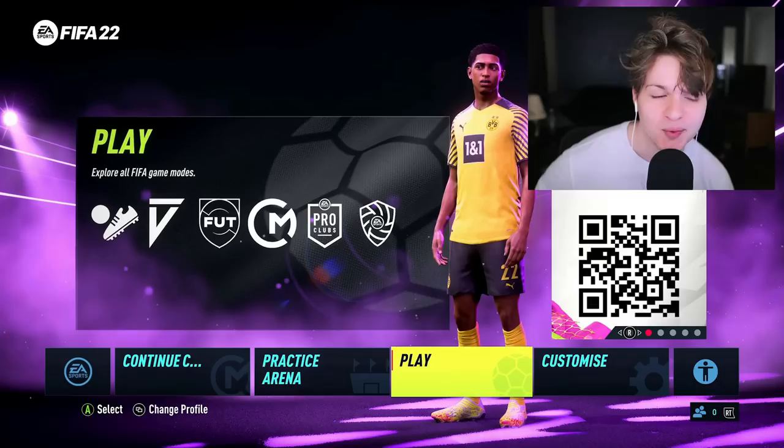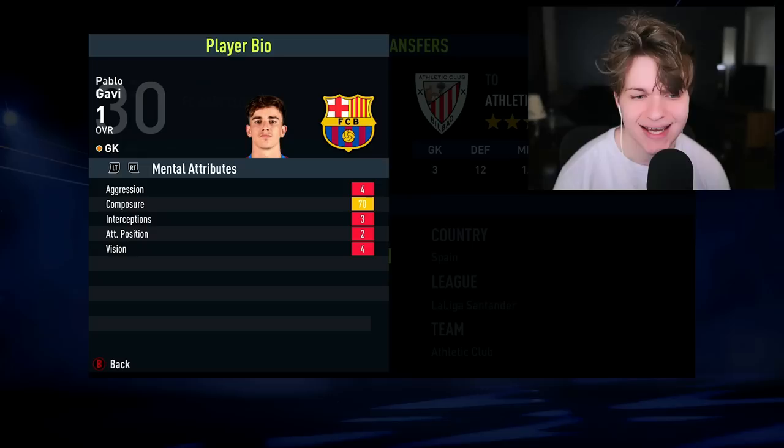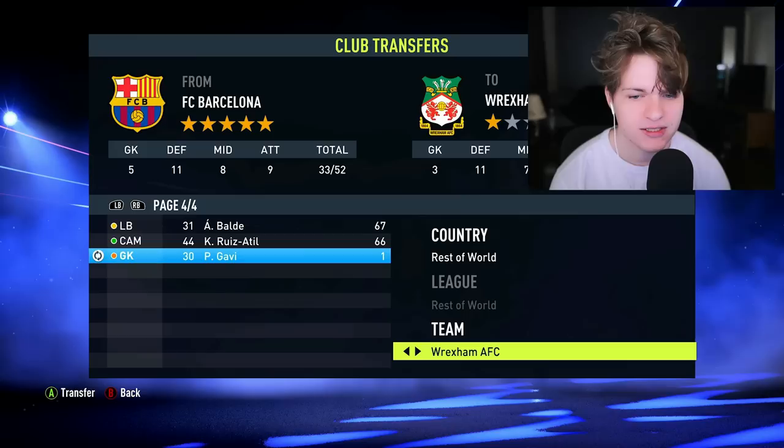Today we're starting a new player career mode, but it's not just any career mode. We are starting a FIFA 22 Gavi player career mode. So instead of creating our own fictional character, we're going to take control of Gavi's career and use him as our player career mode. The Gavi that's in the game, I have made all his stats very, very low — he's a one overall rating. We're going to transfer him to some obscure league, and then recreate Gavi as a custom player to replace him in the FIFA database. We're going to copy all of his information, and probably create a better face for him than EA gave him.